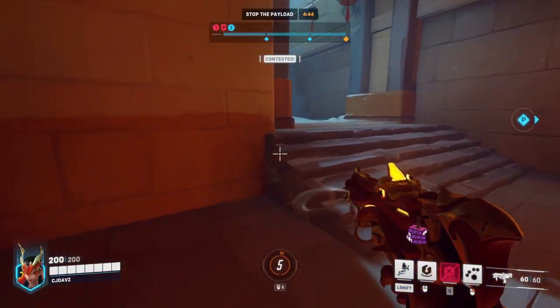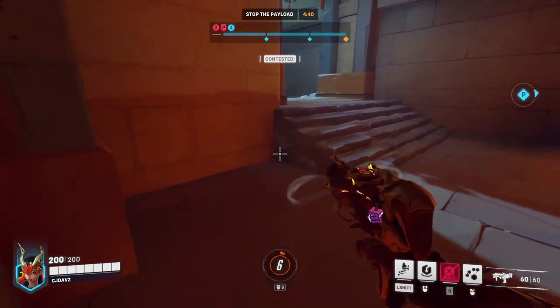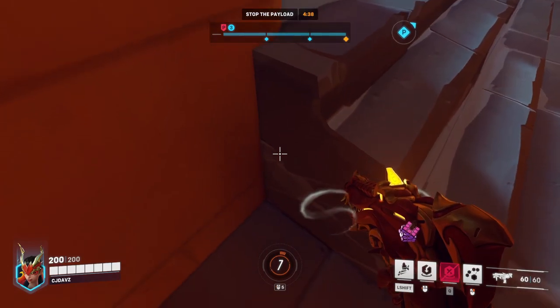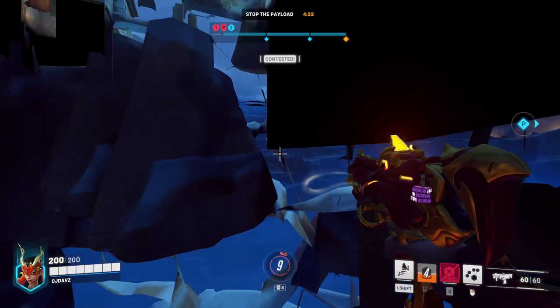This little staircase doesn't go all the way to the wall, so right here there's a little clipping that you can do with Sombra. What you're going to want to do is go right up to the corner, crouch, walk through, and throw your translocator — and boom.